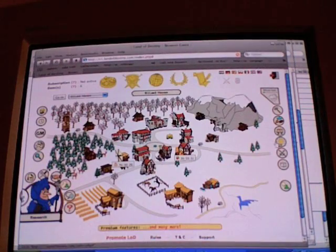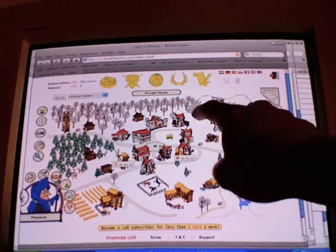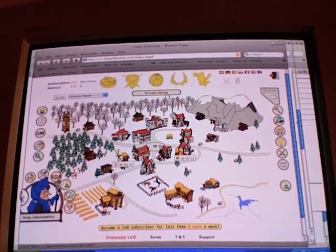Main building — you want to research geologists. They require, I believe, one magnifying glass, which you start the game with. Geologist. Then you can go to inspect your mountains. Click on either of those two locations and you'll be able to build a coal mine or iron mine. They produce some ore.